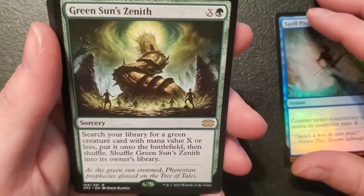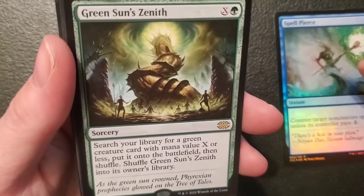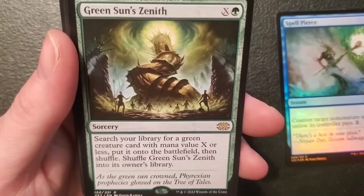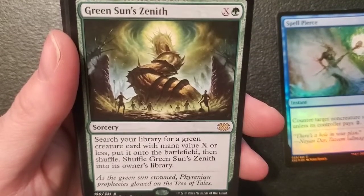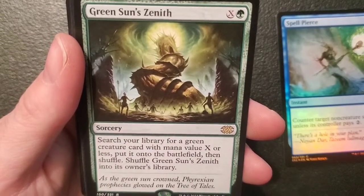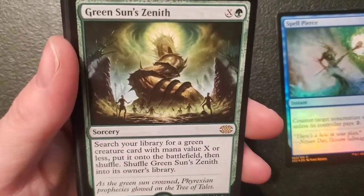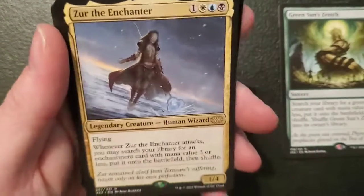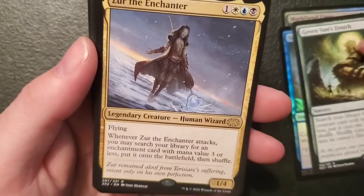Green Sun's Zenith — X and a forest: search a library for a green creature card with mana value X or less, put it onto the battlefield, then shuffle Green Sun's Zenith into its owner's library. It goes onto the battlefield — I like you, you're my new buddy. Zur the Enchanter — a one-four commander wizard for one plains, an island and a swamp: got flying, and whenever it attacks you may search a library for an enchantment card with mana value three or less, put it on the battlefield, then shuffle. Not too shabby.